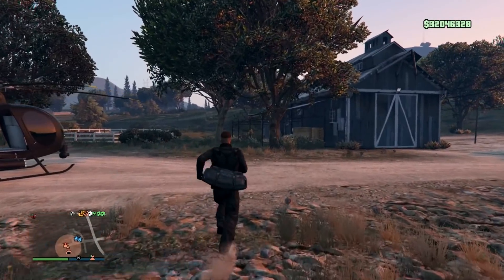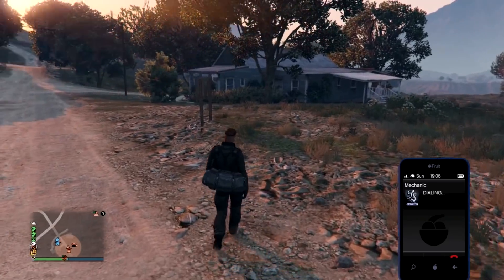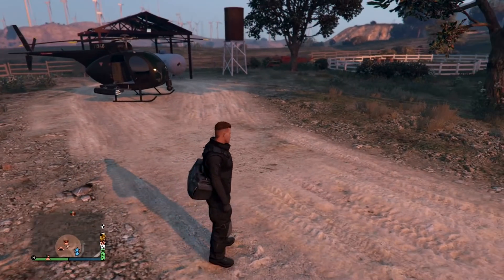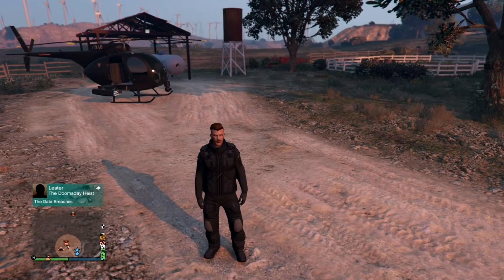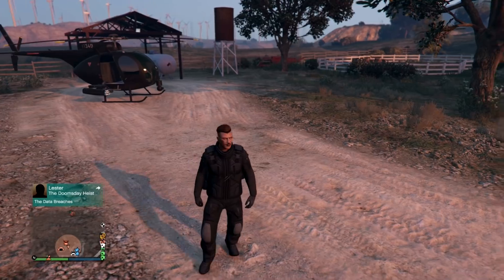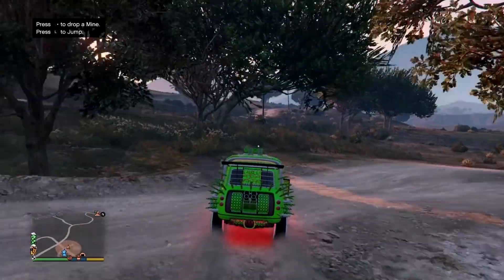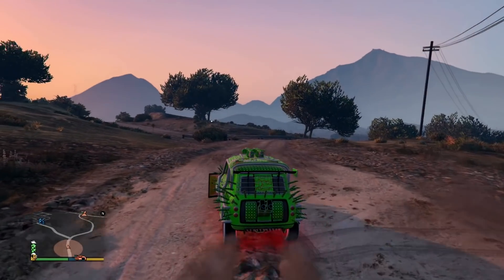Once you're outside, pull up your phone and go to your mechanic, then go down to facility. As you can see, I now have a Future Shock Issy listed — order that. Once your car arrives, get in it and make your way to your closest Los Santos Customs to sell it. Alternatively, you can store it in a garage, but I always prefer to sell right away.